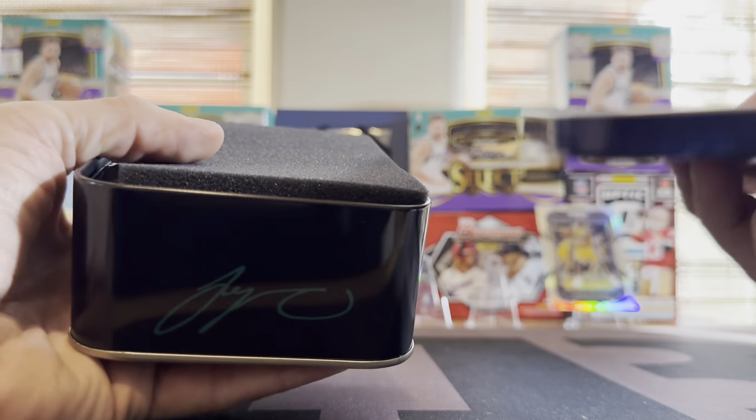Oh my god — that just snuck right up on me. ANT! I'm like, of course I'm Wemby hunting like everyone, but I'm hunting Ant as much as anything. And that looks really nicely centered — I might have to grade that. I mentioned in another video my nephew's a huge Wolves fan, so I ordered him a graded Ant rookie card for his 16th birthday and he loved it. Who would have known I was gonna pull my own — that's actually really cool. Wow. Grade that up — a hundred dollar card. I think that's just the base rookie.